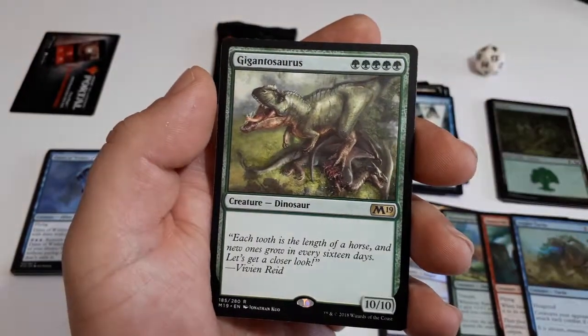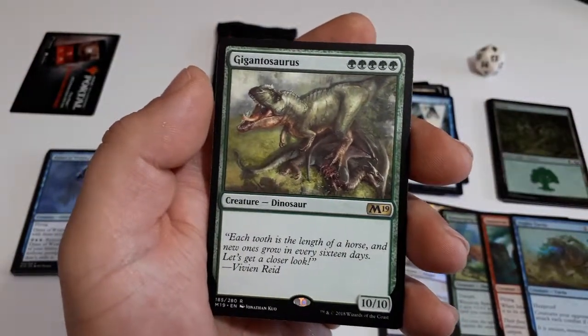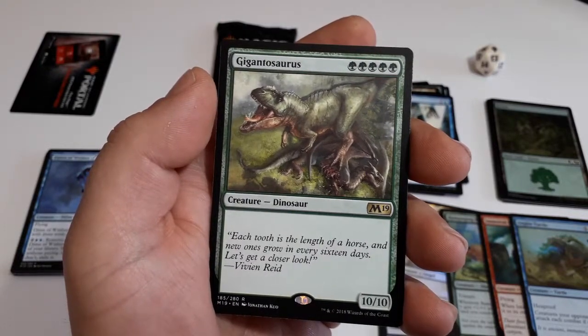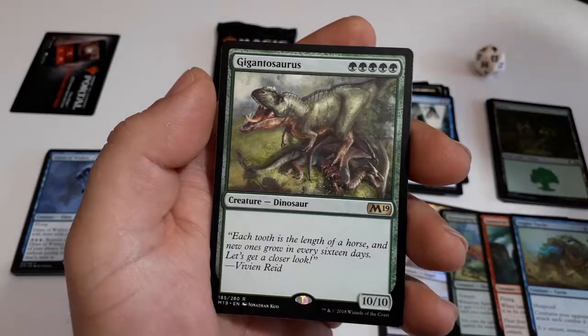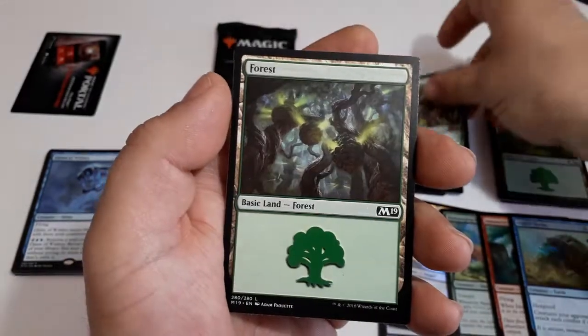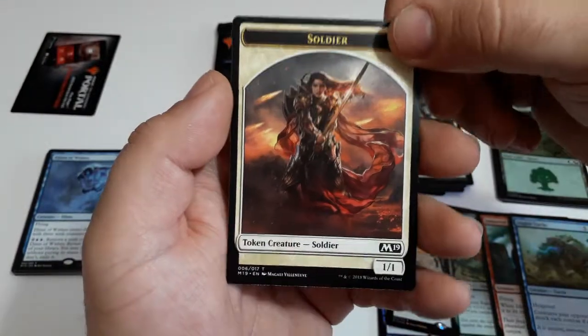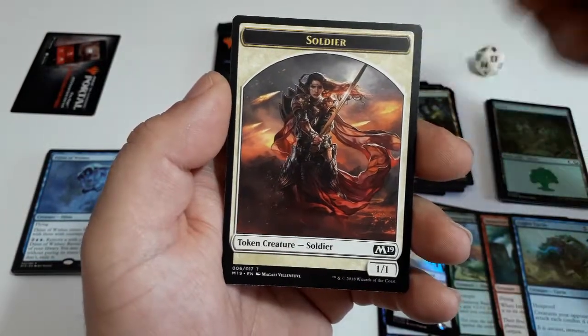And our rare: Gigantosaurus — crazy! Five drops and it is a 10/10. Great beast this one, really nice. And we have a Forest and a Soldier token creature 1/1.